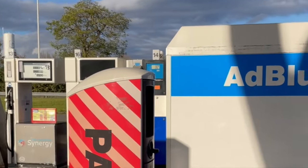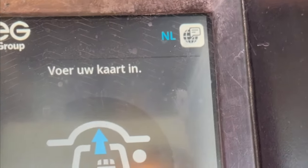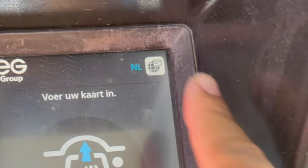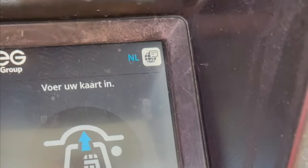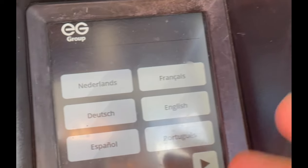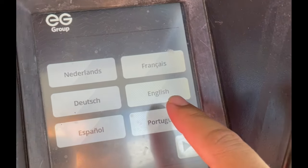If you have your card, you can start by getting the receipt first. Come, let me show you what the screen looks like. You have a language selector on the top right corner, and you can select the language you are comfortable in — Netherlands, French, Dutch, English, and more.